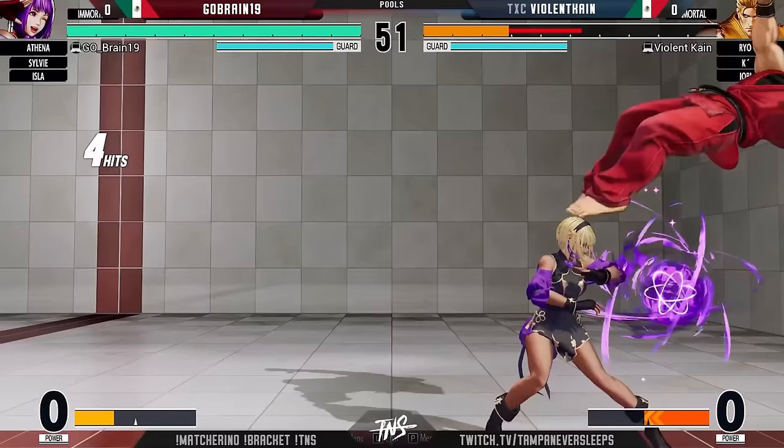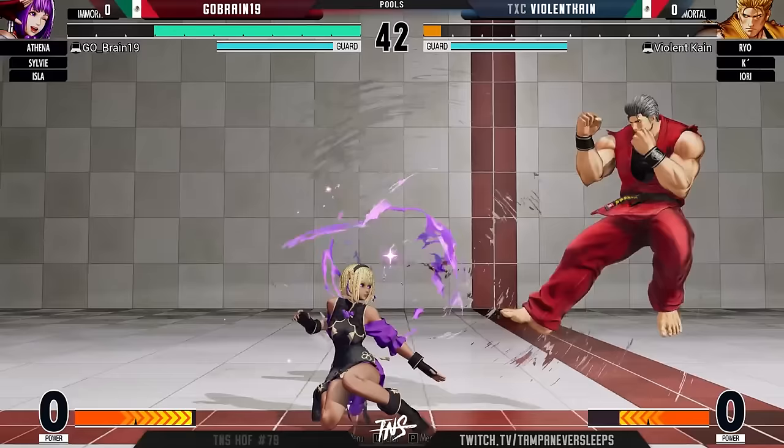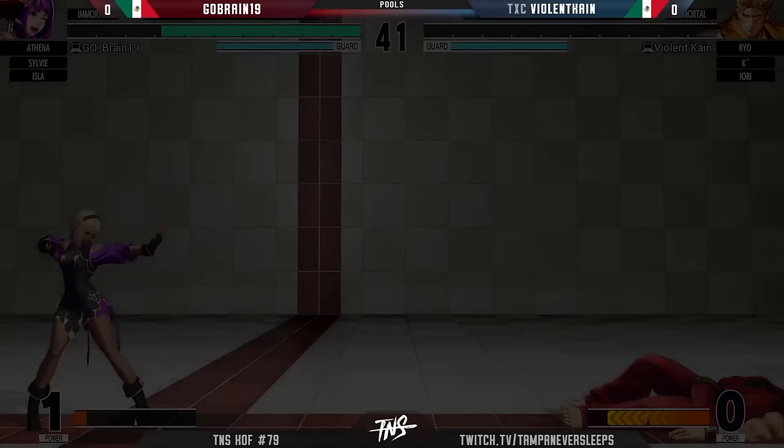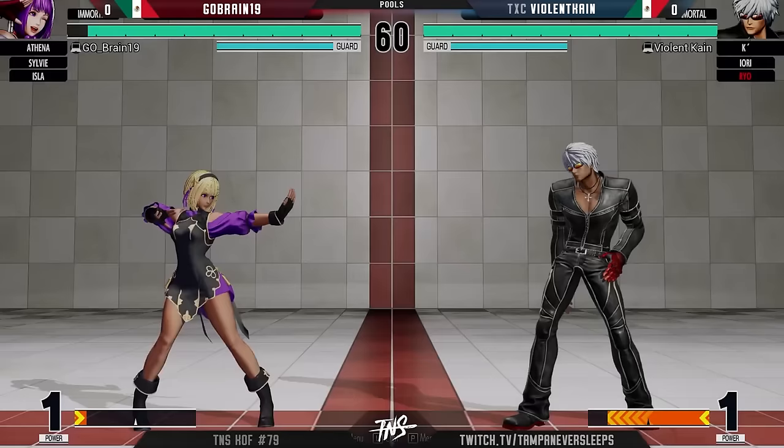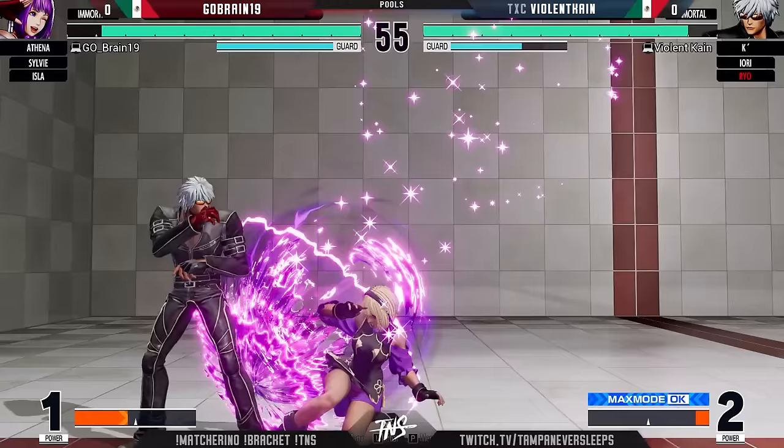Go Brain is putting hands on — he was getting locked down, getting hands, heels, cycle mode — everything! Still in a good position here for Go Brain — one more hit should do it. The trade with that stand CD — still a magnificent button, pretty fast, good vertical range, goes over lows. Not a bad button at all. Now it's time to bring in Mr. K-dash — whoa, huge jump-in there from Go Brain, unfortunately wasn't able to punish.